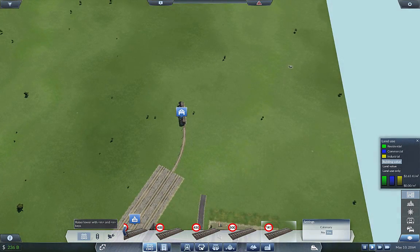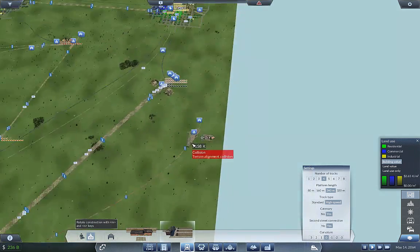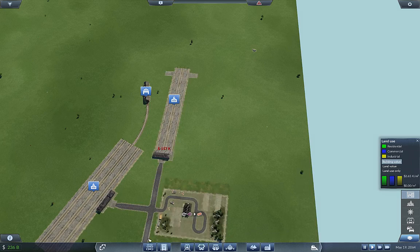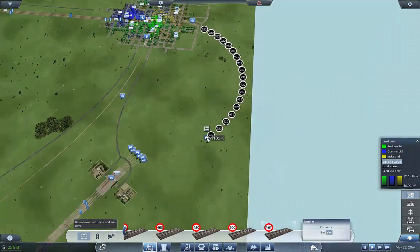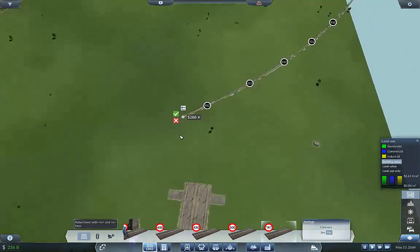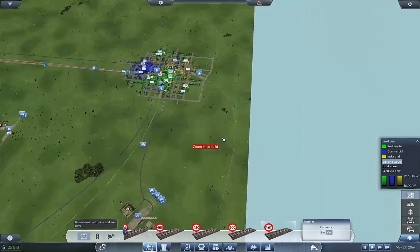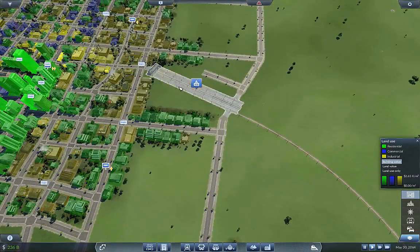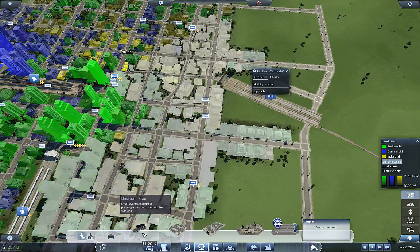I'm thinking we're going to want another station out here because we can connect these up. So I'm going to have a couple going north here, put one sort of in here, and then try our best to link these up smoothly — keeps a nice graceful curve, I like that. I don't think we're going to need two trains on this line just because it's not that long.